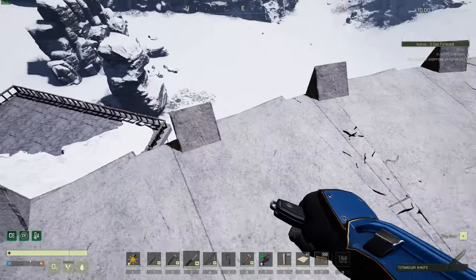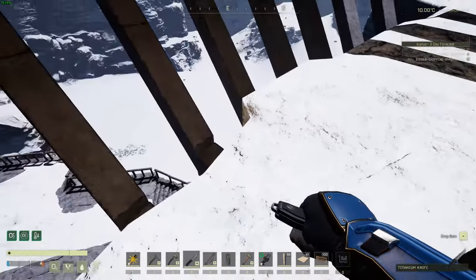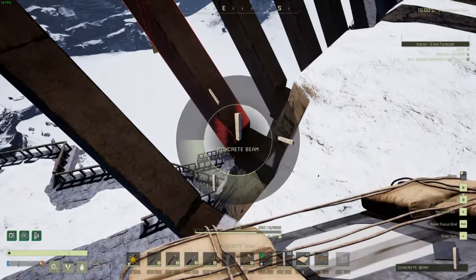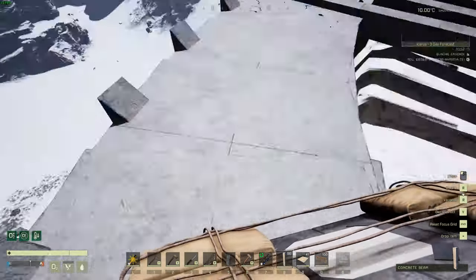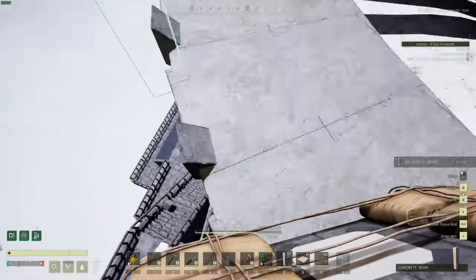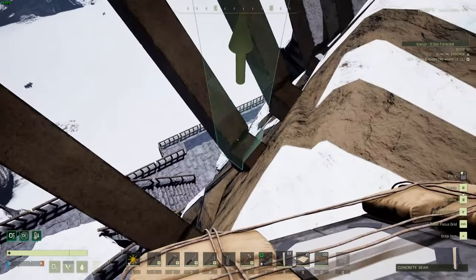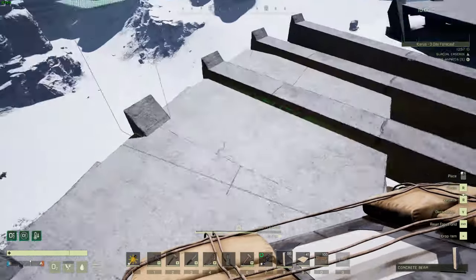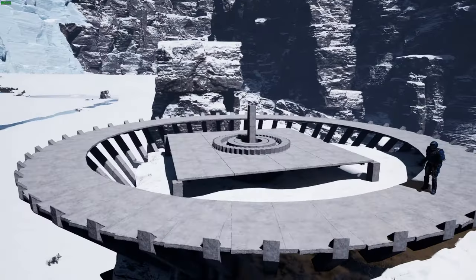When you see cracks like this, what that means is you're not supported enough in this particular beam. This floor right here is connected to this beam and it's cracking - that means this beam here is not embedded solidly into the ground. Sometimes the way to fix that is to drop a vertical beam in just underneath it. Let's have a look - yeah, the cracks are gone now. Same thing with this one - we got some cracks - put a vertical beam in there to sink down into the rock, and the cracks are gone. That's just something to watch out for as you go along.